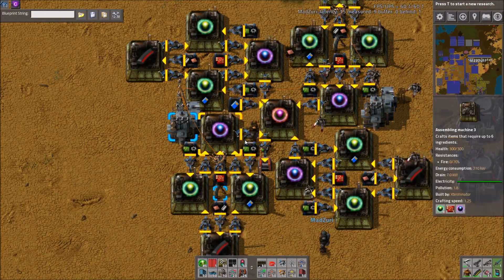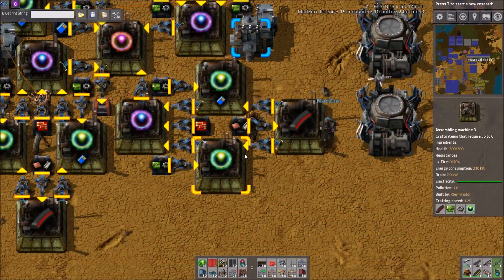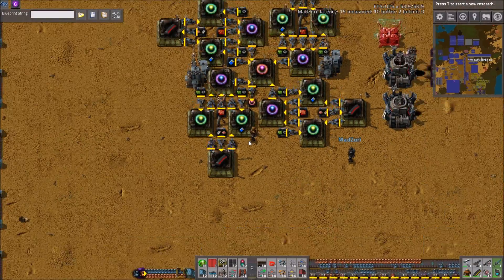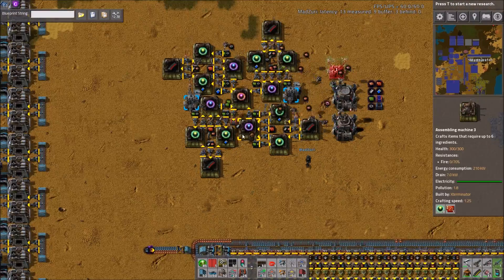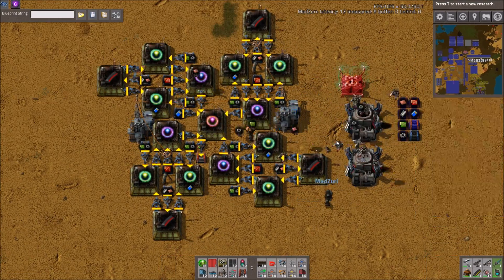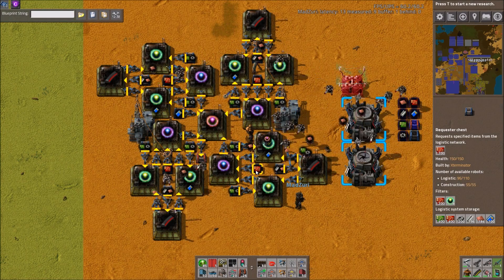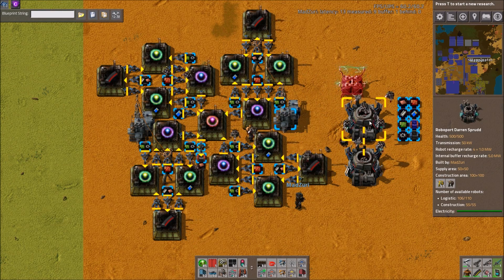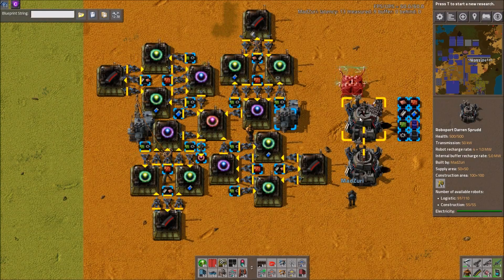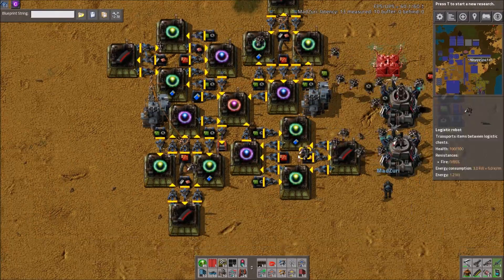The blueprint will come with these requests because we just want to use the one they submitted. But besides messing with that, it's good. It uses two substations for power, and it's pretty darn compact. Once it gets its initial supply — which would be a lot lower if you fix the requests — it only uses about 10 to 20 bots on average, which is really not that bad.